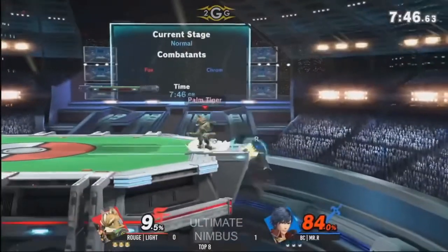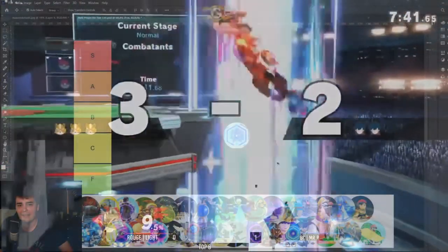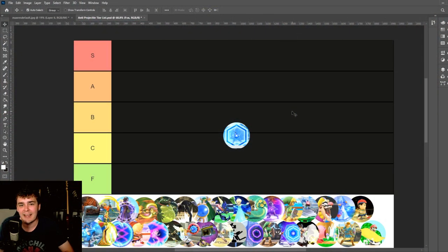In Ultimate, they did bring back a little bit of interesting utility for it. It works okay as an edge-guarding tool — it's not great, but you can do some kind of cool flashy stuff with it. Still obviously a shadow of its former self, and as far as all the options in the game go, it's pretty simplistic and generic. I think if they were going to make Ultimate a faster game, bringing back a little bit of the Reflector's utility would have been warranted. So I think we're going to go C tier for this one.